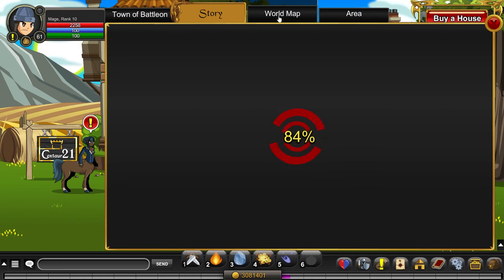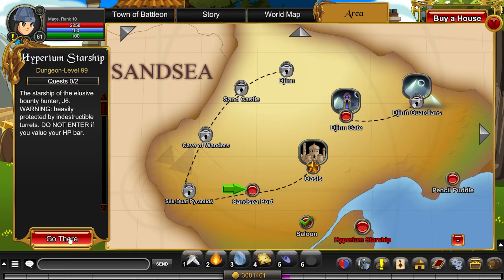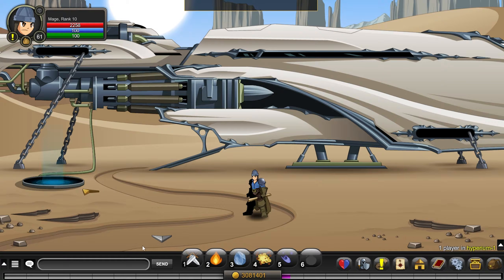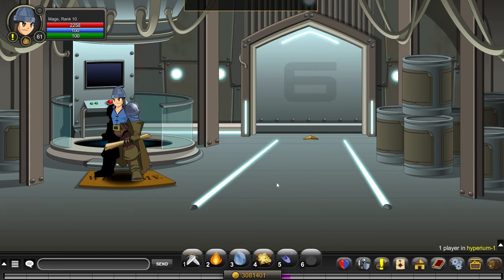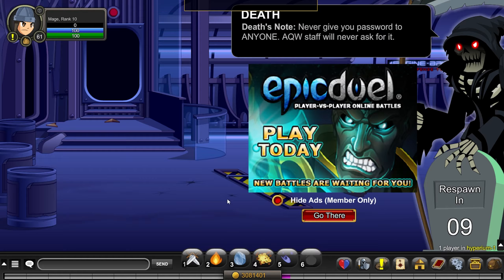Now that you have accessed the zone, you no longer need to use the secret map to access the Hyperion Starship, as it is now accessible through your world map in the Sand Sea area. Now, if we walk inside the ship and try to head right, you will notice that the turrets will kill you and you won't be able to get past them.